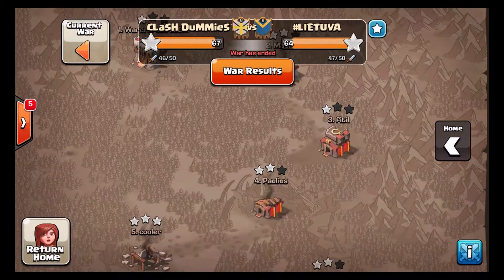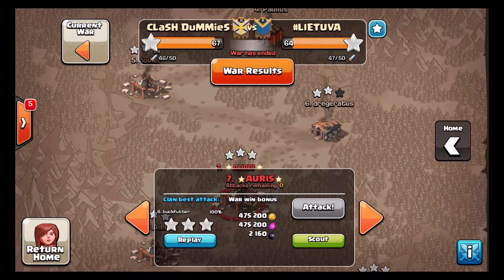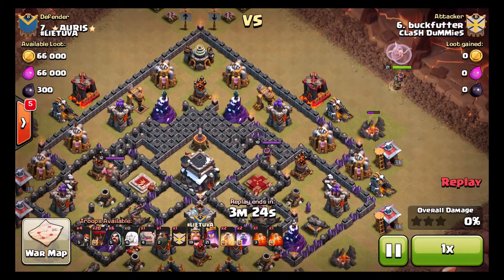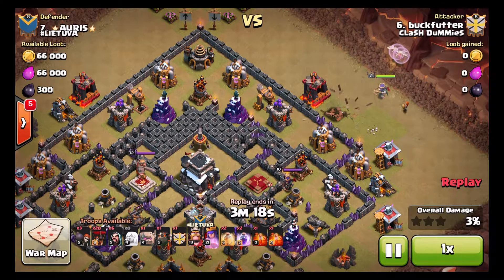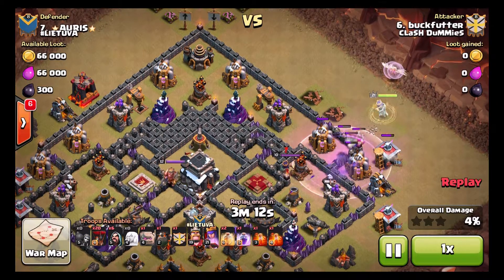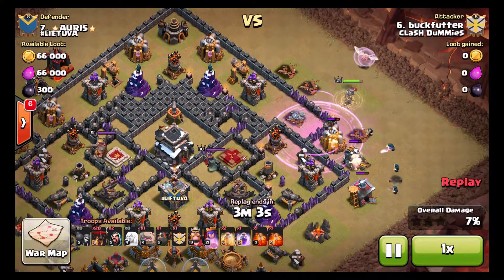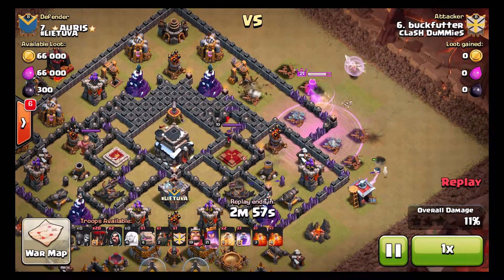I'm going to hop right into attack number seven. This will showcase how bad southern teaser bases are nowadays. We're going to watch Buck Futter fail quite a bit here — sending wall breakers too early, dropping a rage in desperation to try to break the wall. He dropped four wall breakers and a rage and that wall did not go down. In desperation he starts sprinkling in wizards to try to force his queen to go north, which she does.